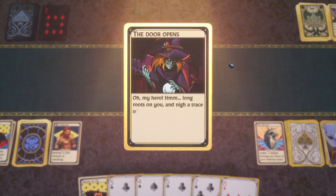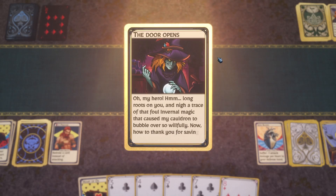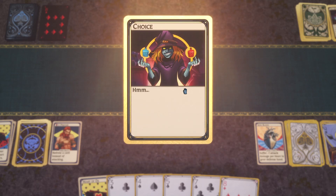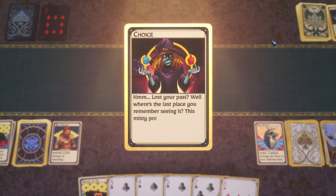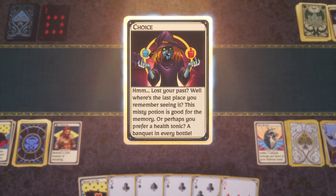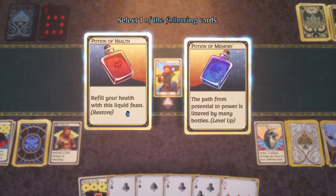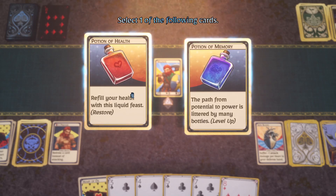'Long roots on you and nigh a trace of that foul infernal magic that caused my cauldron to bubble over.' Thanks for saving me from my renegade soup. Red pill or blue pill? One potion restores memory, the other is a health tonic — a banquet in every bottle. I can't believe the game is trying to red pill me. I'm going blue pill — I'm a soy boy beta cuck.